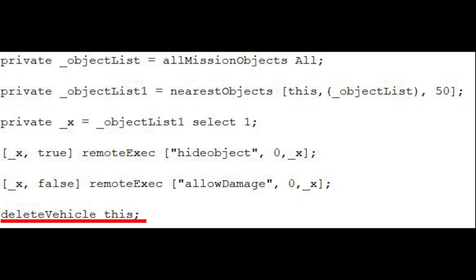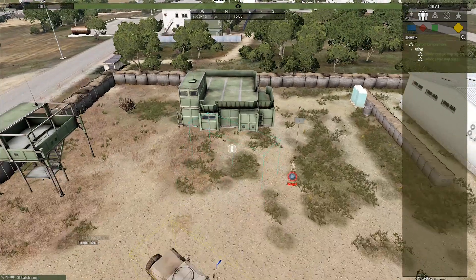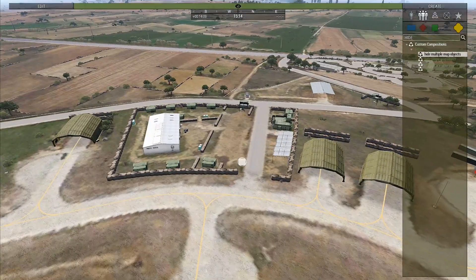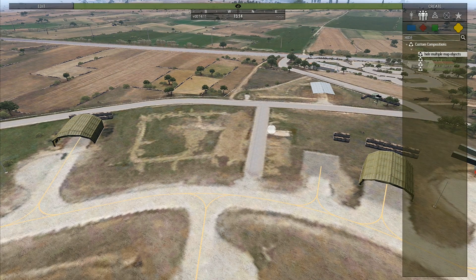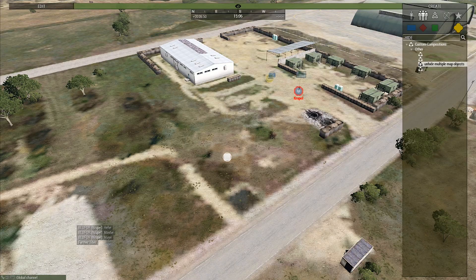The final line of code then deletes the invisible helipad. I've added an alternative version of the code which effectively reverses the method by making the selected object visible again and enabling its AllowDamage. This code is under Use Code line 2. If you want to hide multiple objects at the same time, feel free to try out the code under Use Code line 3.